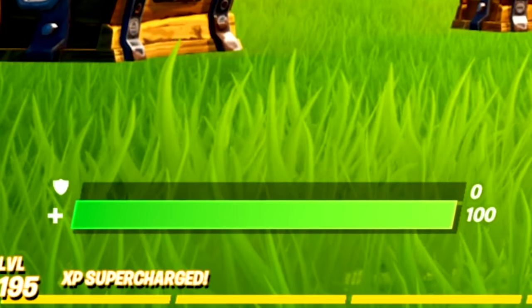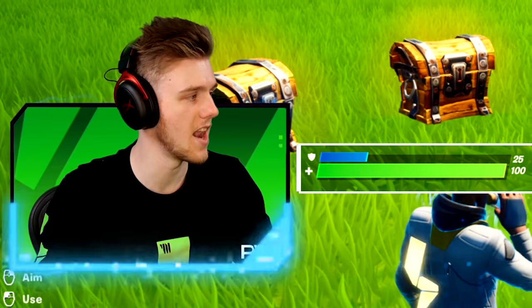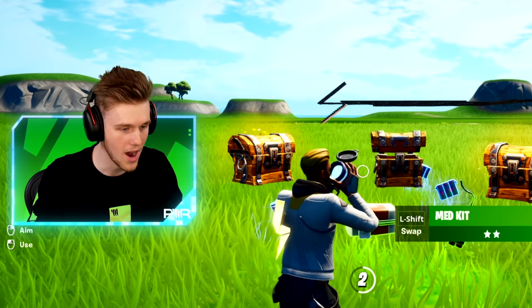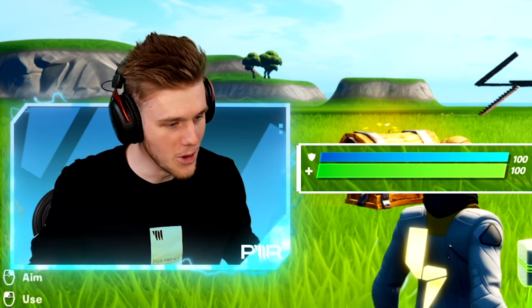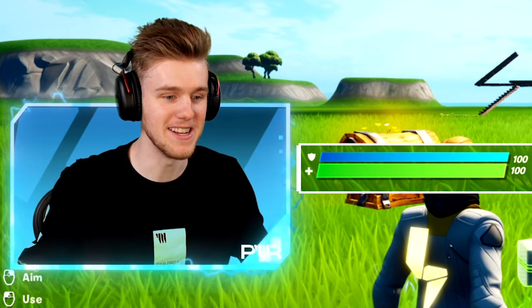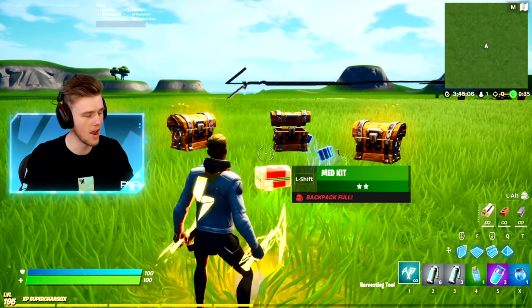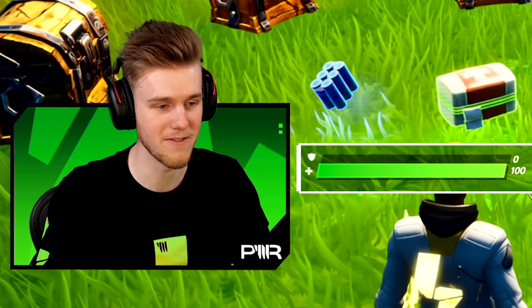As you guys can see right now I have 100 health in-game and we've got a green background. Now if I was to go ahead and add some shields, you guys can see the outside of the border starts to flare up with a little bit of blue. But if we get 200 — 100 health, 100 shield — we would have this fully powered up facecam border, and it updates in real time. Someone throws a grenade at me, shields are gone, and I get that cool little shield break effect as well.